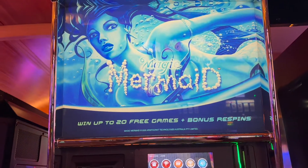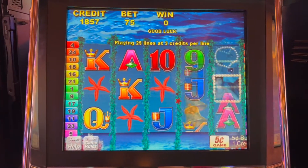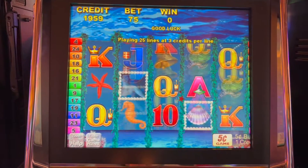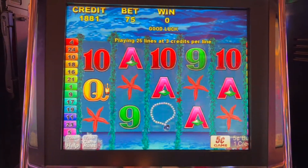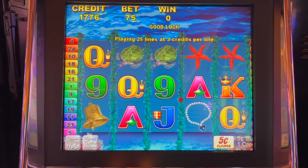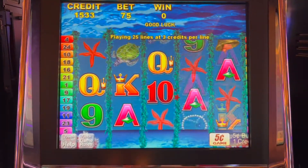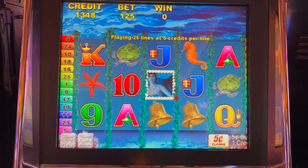Alright y'all, today we're going to play the Magic Mermaid. It is a five-cent machine. We are going to start out playing 75 credits, which is like $3.75, I believe. We need three of the clamshells to go to the free spin bonus, and the mermaids get a re-trigger in the free spins, which is nice. The mermaids are wild. Come on, mermaids. We'll go up to 125, which is a little over $6.